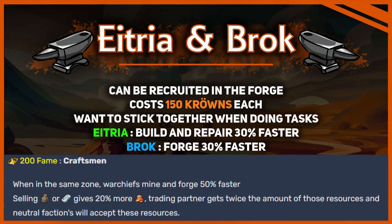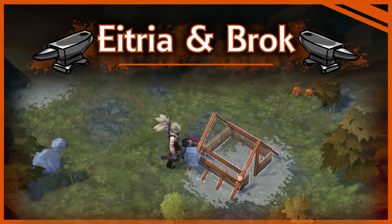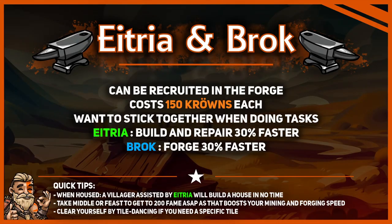Altria can build and repair 30% faster, so she can assist your villagers with building. If you forget to build a house, Altria can drop a house instantly. Brock can forge 30% faster. As Horse wants to get 200 fame as fast as possible — since that boosts both mining and forging speed — it is worthwhile to search for middle ground and feast from time to time.